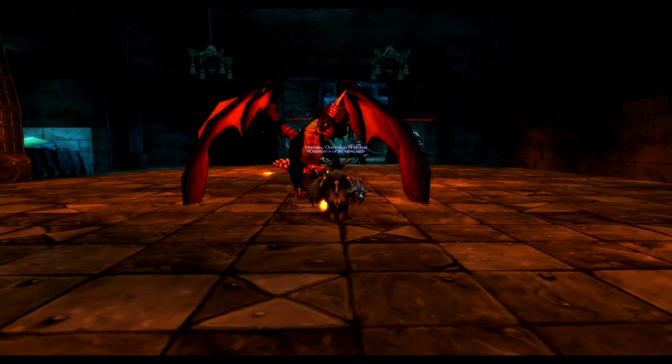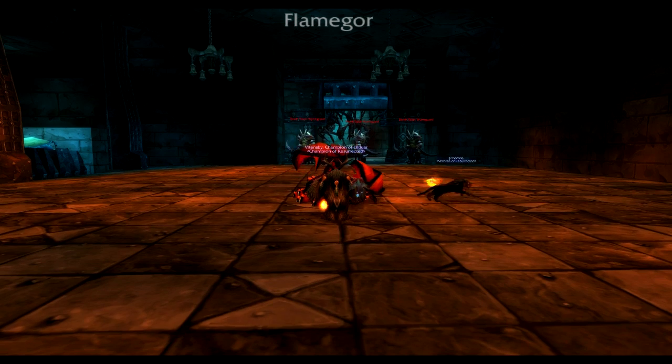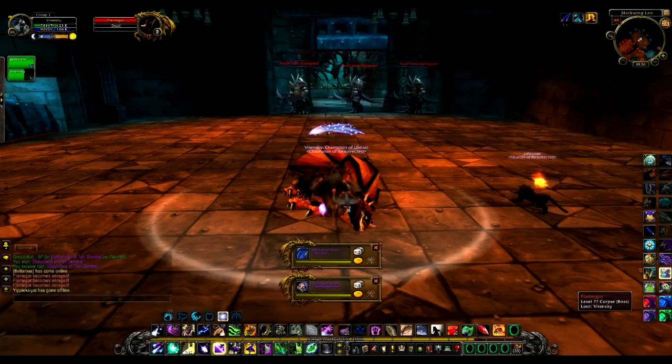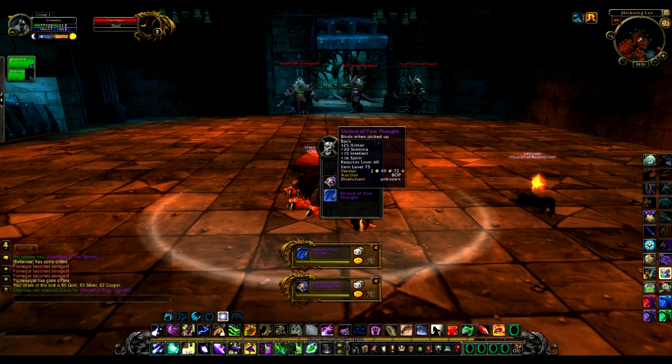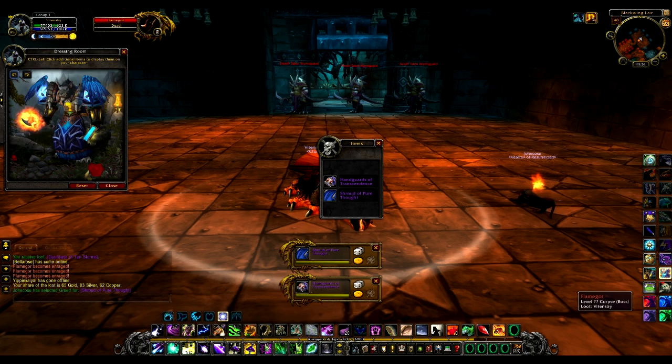Flame Gore is another very easy boss as he does very minimal fire damage and can be defeated without much problem. He drops 150 gold and 2 epics. Make sure to wardrobe these epics and if you see something you like, transmogrify it.